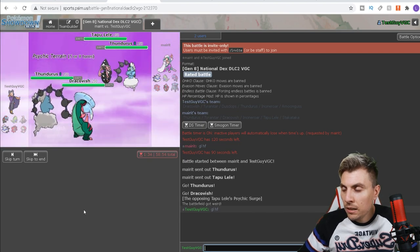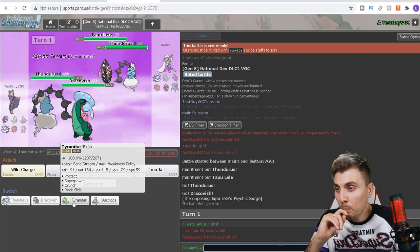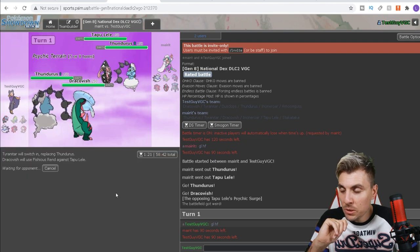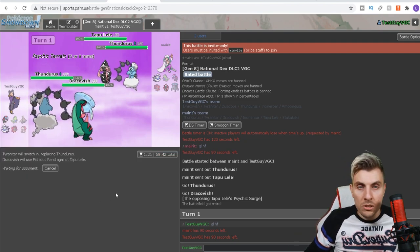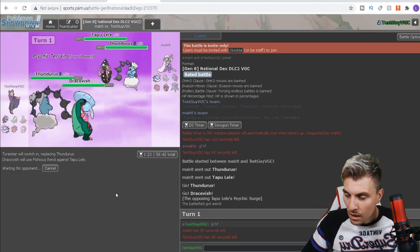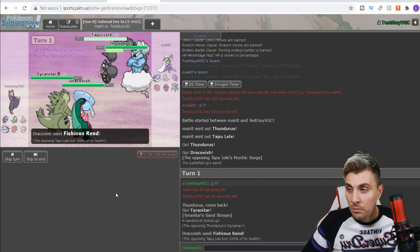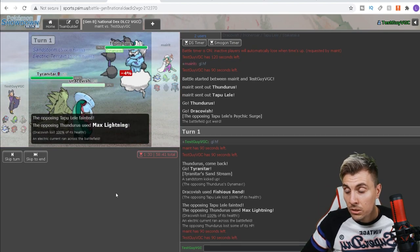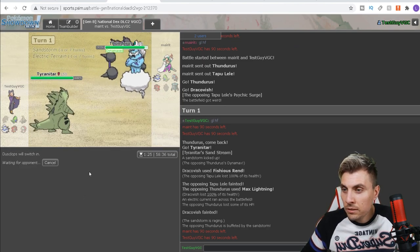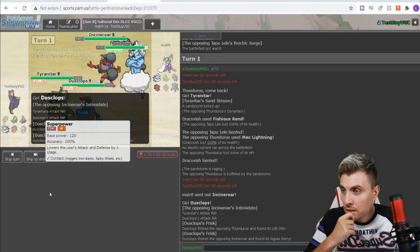Tapu Lele comes out. We can switch into Dracovish straight away and just nuke the Tapu Lele — getting rid of it is going to make things a lot easier later. Even if it's scarf Lele, we outspeed it with Dracovish. Thundurus on my opponent's end might go for an Airstream or to change terrain, but we get rid of the Tapu Lele. Max Lightning comes out but we don't take it — Thundurus is getting itself set up.